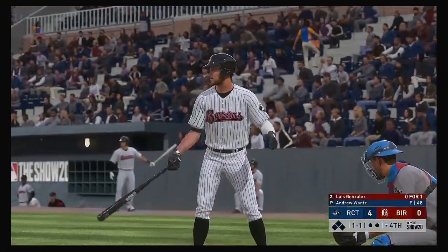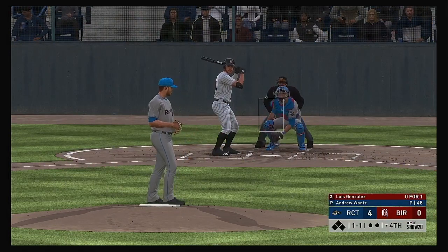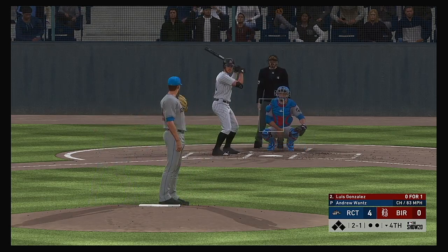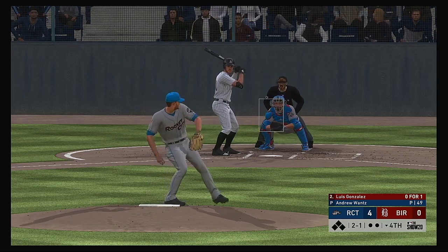Now in the box: Number 91 — 0 for 1 for him here. Lots of baseball left in this one as we're still early on, but you don't want to fall too far behind. They're already down by a bundle. One of the things you want your leadoff guy to do is get on and set the table for the big boys to start driving in some runs.